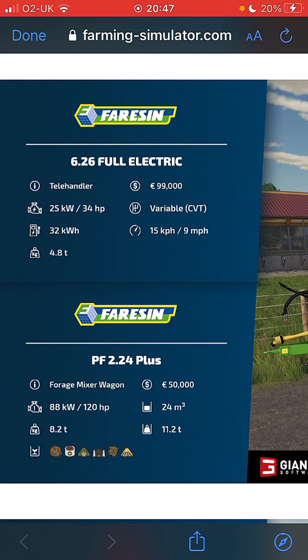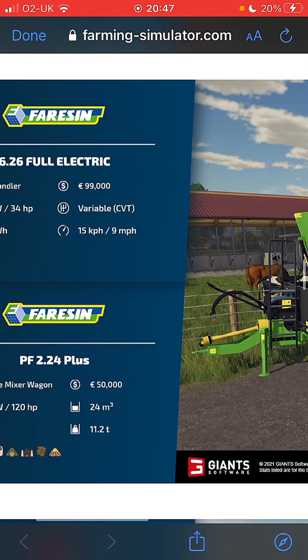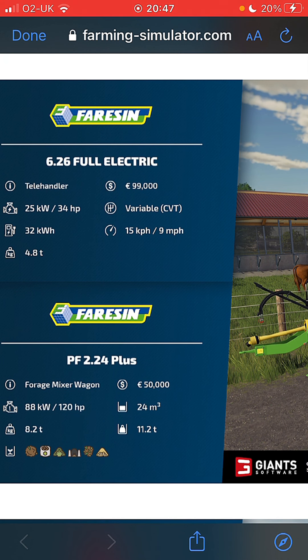Telehandler: 99,000 pounds, 34 mile an hour CVT, 32 kilowatt hours it takes for the fuel because it's electric - this telehandler is - and 4.8 tons. It's quite a small telehandler but it's electric, worth every penny for the environment. Forage mixer wagon: 50,000 pounds, 120 horsepower requirement, 24 cubic meters, 8.2 tons - but fully filled it will weigh 11.2 tons.